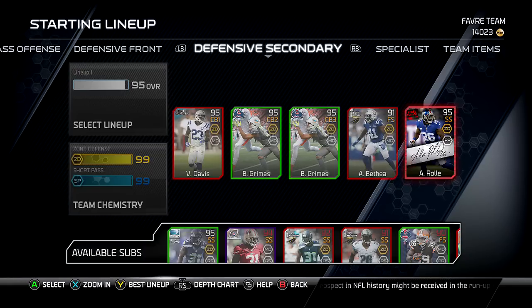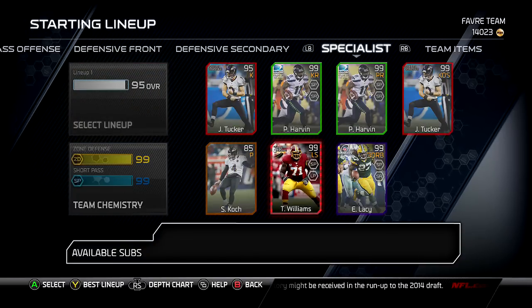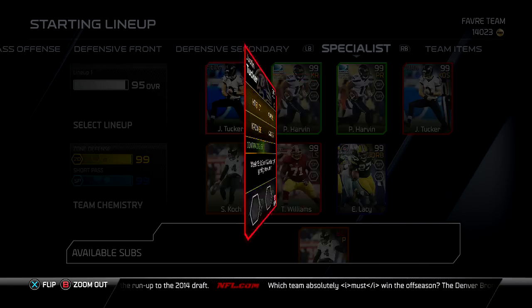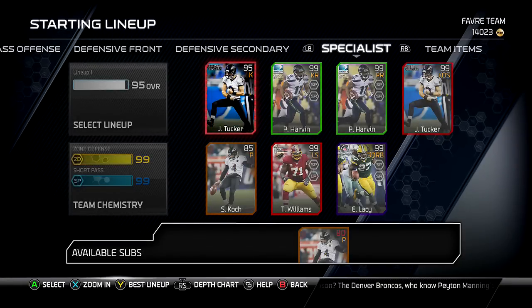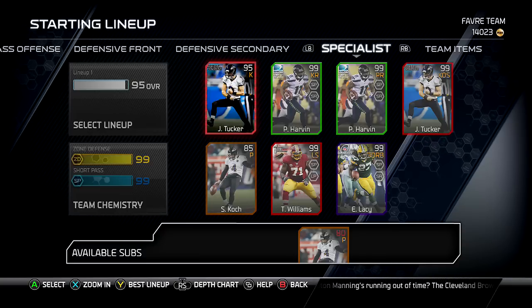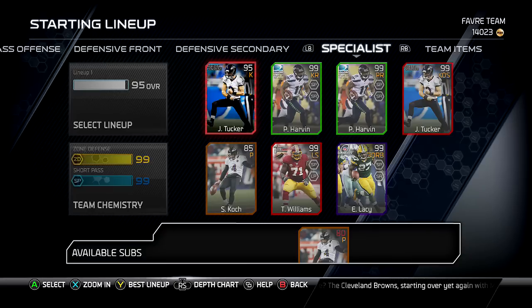And on to my kicker for special teams — obviously Justin Tucker. He's very cheap, and he's got 96 kick power and 96 kick accuracy. So that is the squad. If you liked the video, do not forget to leave a like down below. Subscribe for more Madden content. Comment down some of your players that you've been pulling this weekend, and also some ideas I could come up with for later videos. As always, I'm WildSkills23 signing out. See you guys next time.